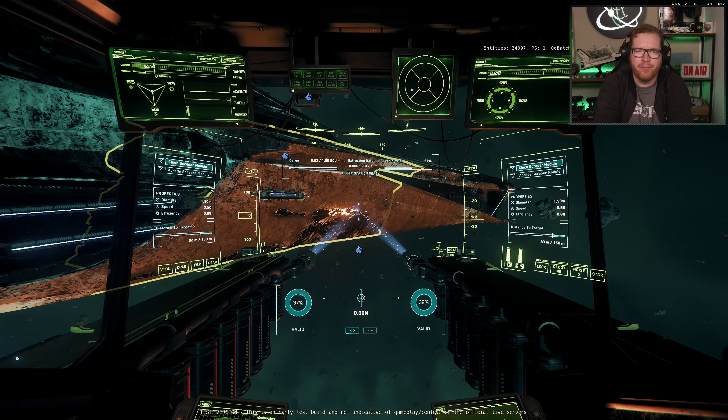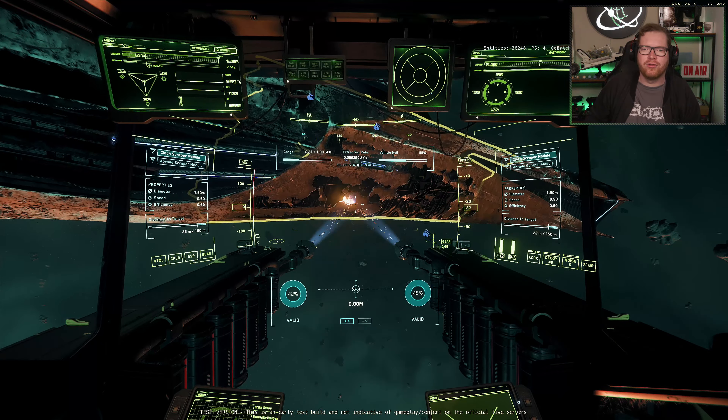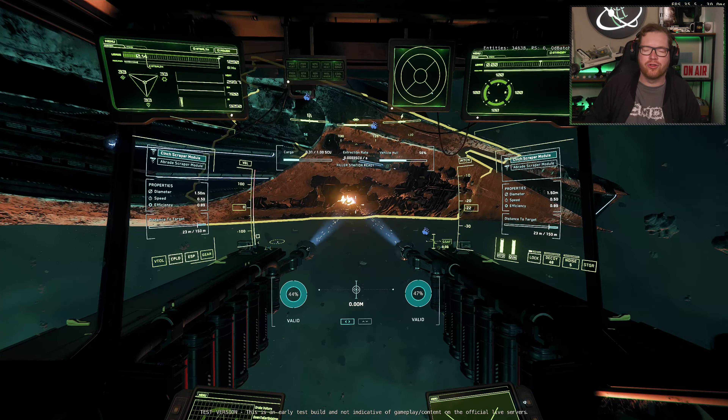There's a progress bar showing how full the refinery is until it compresses into the next 1 SCU box. There is no power control — you can't turn the scrapers up or down. They do have two mining modes though: the first is a very narrow, accurate beam that scrapes slower but is more efficient, getting more material per square meter. The other is a much wider beam that scrapes the hull away quicker, but overall you get less material out of it.